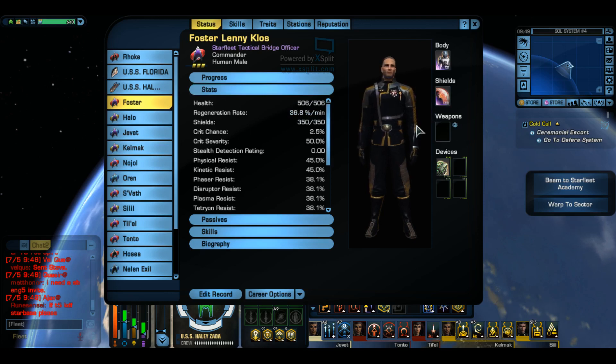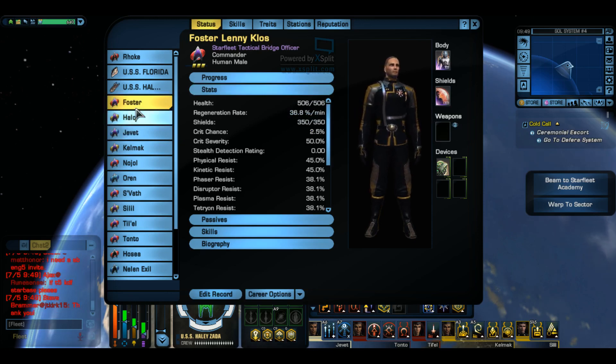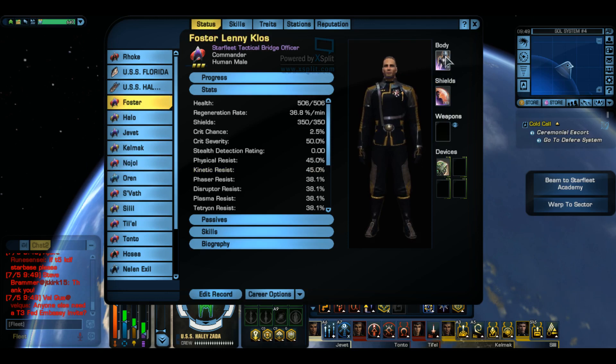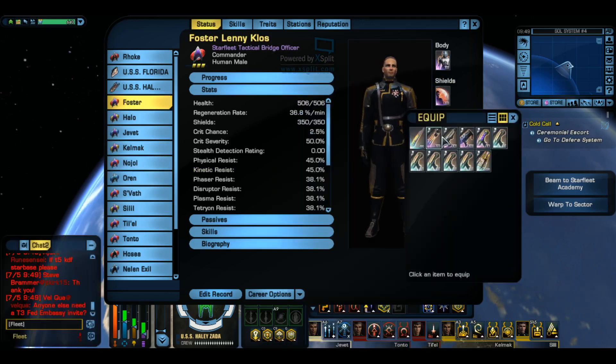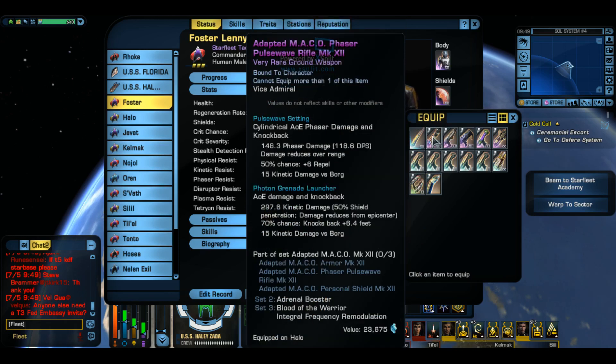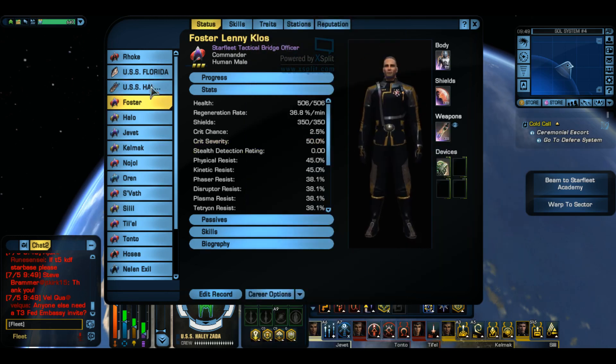These guys come with you on away teams unless you're in a team, and you can also change out what their gear is and stuff like that. So you can do what I did - I actually put reputation gear on my guy. He doesn't have his weapon though for some reason. I think it's adapted, so let's give him a shotgun.